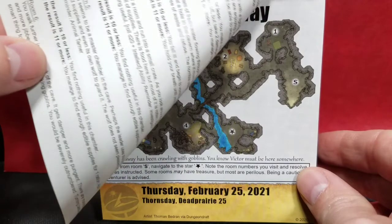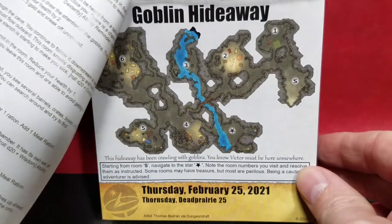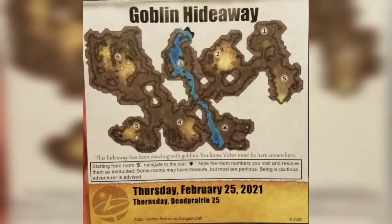Today's another map — we're in the Goblin Hideaway. We're going to start on the room with the S, which is over there on the right-hand side of the map, and make our way throughout resolving rooms one at a time, then head down to the room with the star in the bottom center.